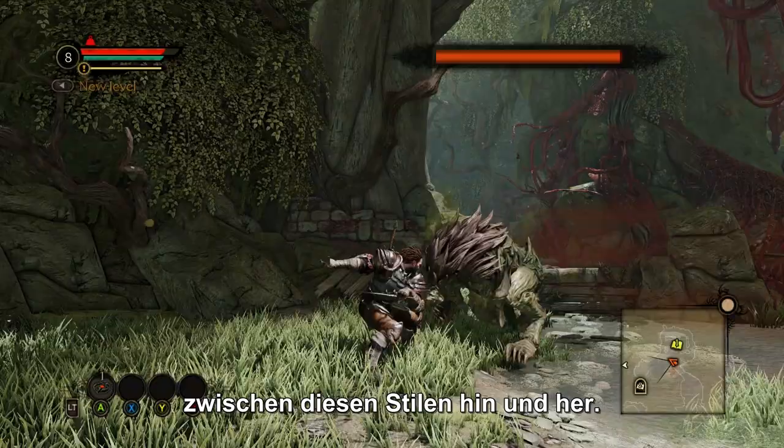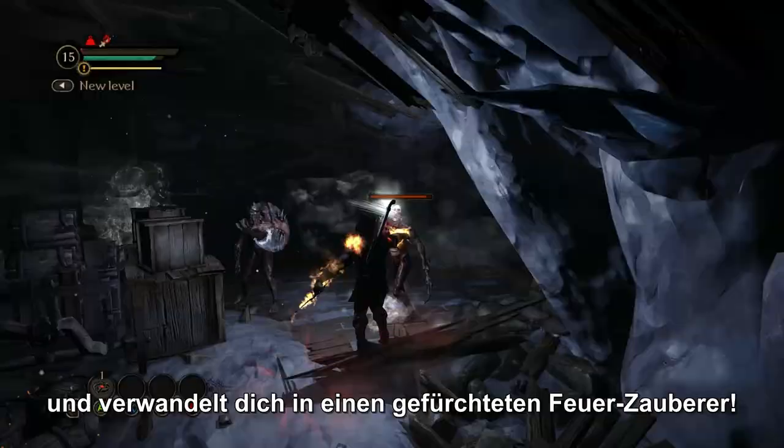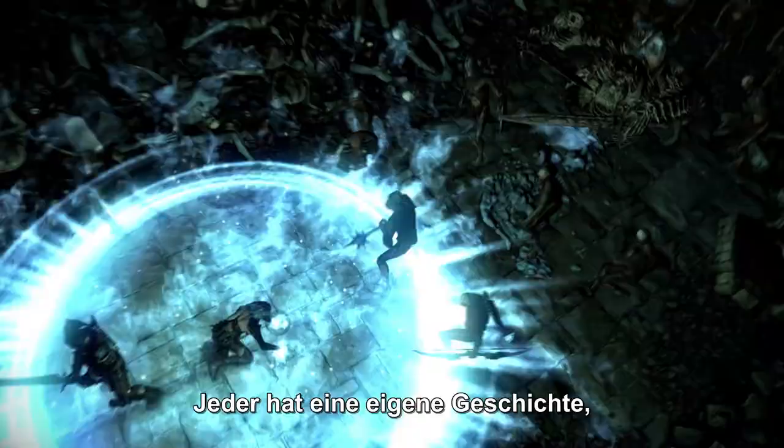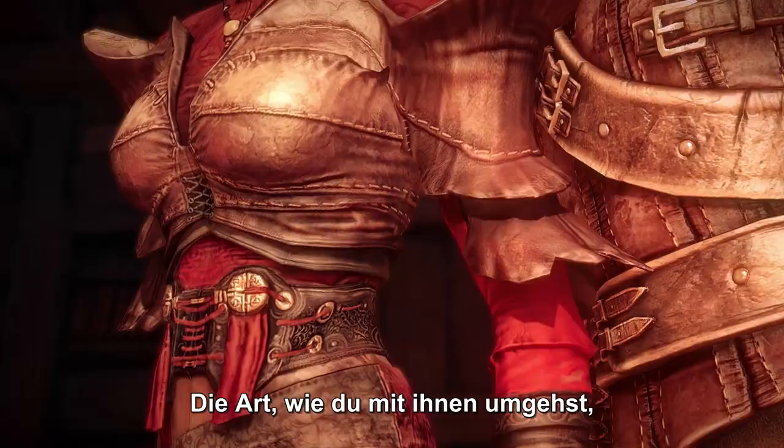Your demonic side will also let you use devastating Flame spells, transforming you into a feared Pyromancer. During your journey, you will meet five different companions. Each has their own specific story, skills, and character. The way you interact with them might have a huge impact on your story and your combat strategy.